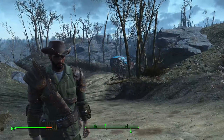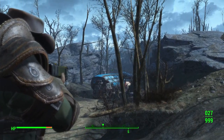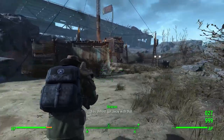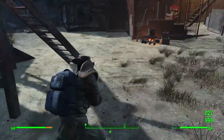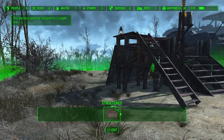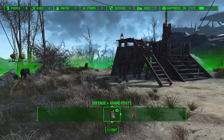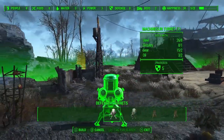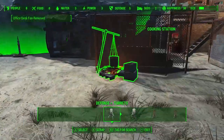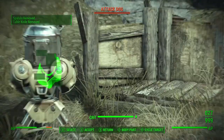Holy crap, look — somebody's literally hanging over there. Run away! Can I build a turret here? Take that! I can't build anymore, so let's go. No — give me an attack dog. Not that attack dog, there's another one over here.